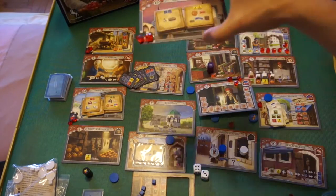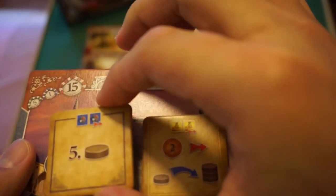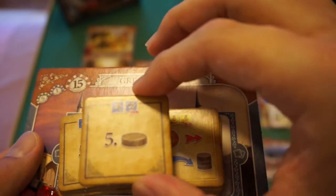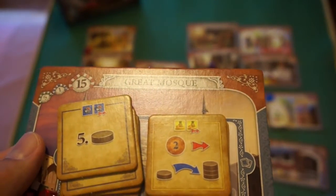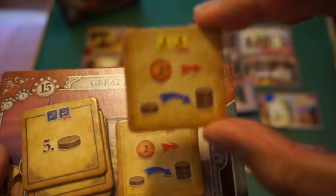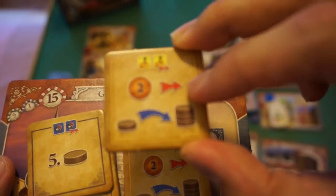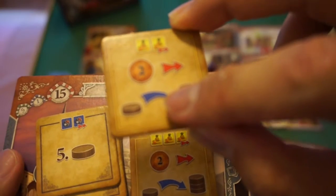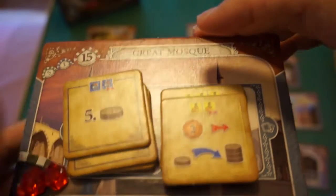At the great mosque, if you have at least two blue goods, return one to gain a fifth assistant. You start with one merchant and four assistants, so getting the fifth extends your range before needing to return to the fountain. Another tile requires two yellow goods — return one, and then you can pay 2 lira to take any assistant from anywhere on the board back under your merchant. Collecting both great mosque tiles also earns you a gem.